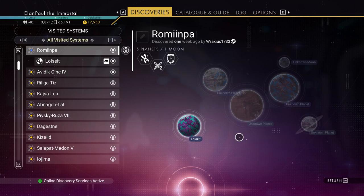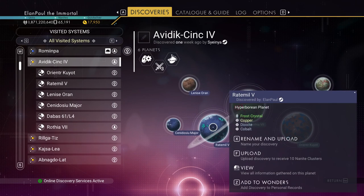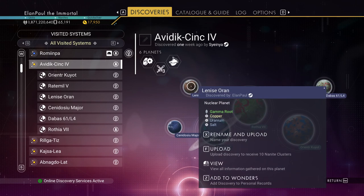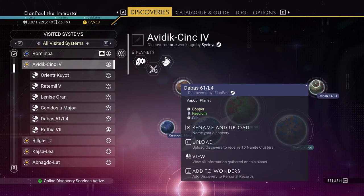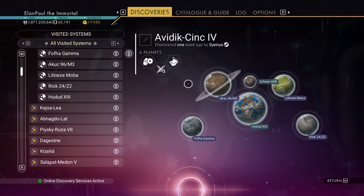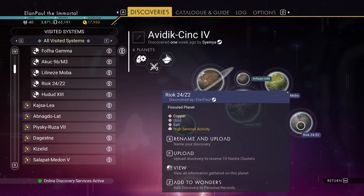This was discovered a week ago by somebody — how interesting. Here's a system I discovered. Let's take a quick peek: frost, terraforming catastrophe, nuclear — and yes I said it right, nuclear — damp planet, vapor planet. So those are just humid planets, nothing really going on there. Let's keep looking.